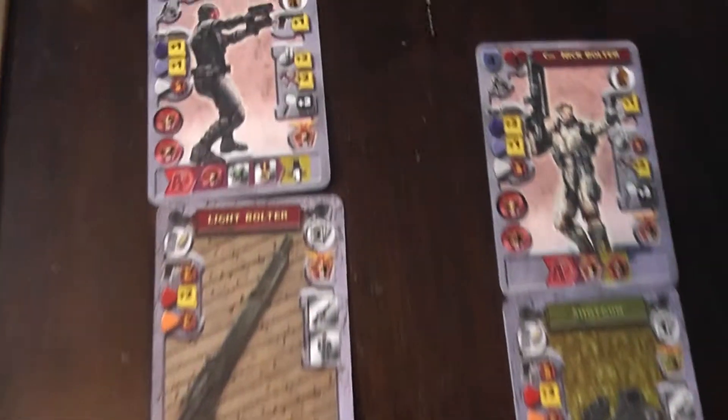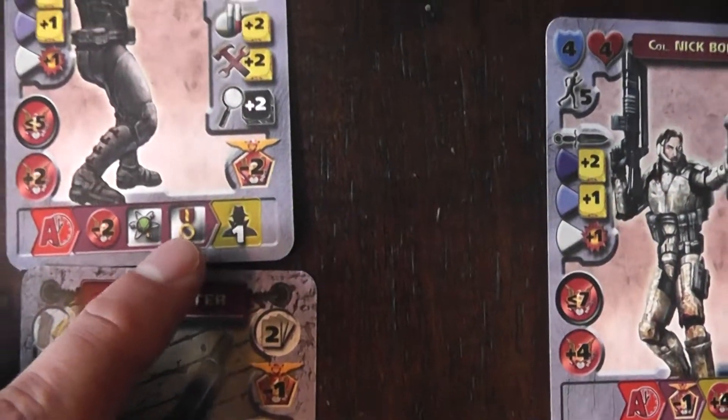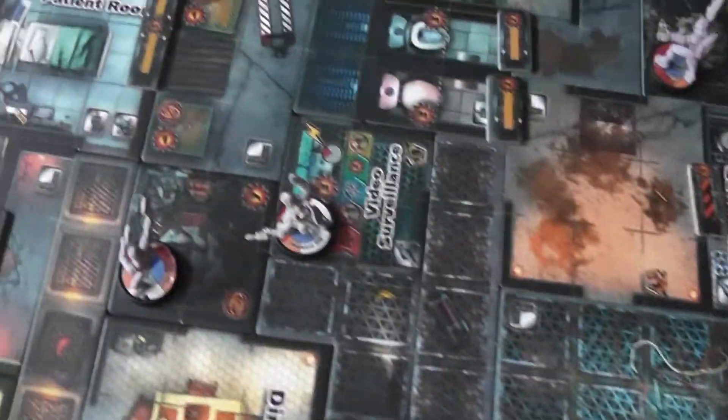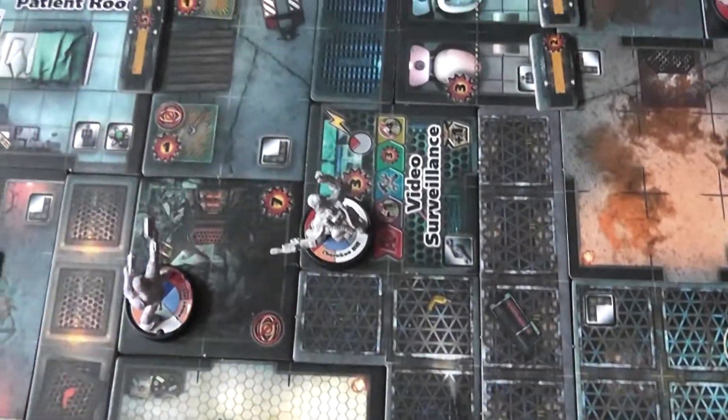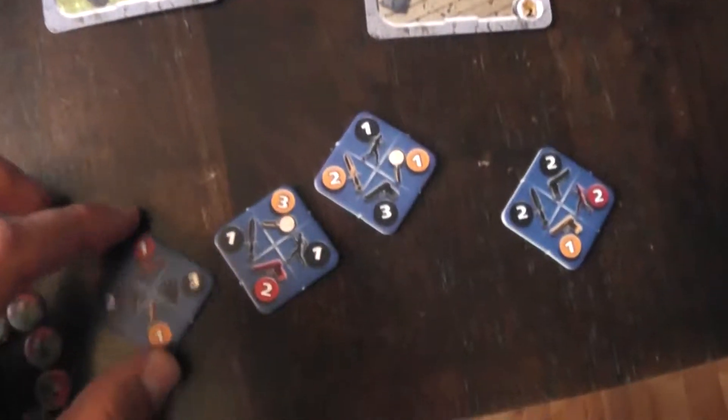His condition requires spending 2 command points while either in a science room or in office quarters — and I'm in neither right now. But the patient room is within reach, so that's where I'll head and then make the roll. Just a small movement is all I really need, and I don't need an interact either.